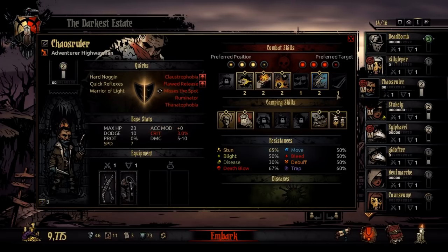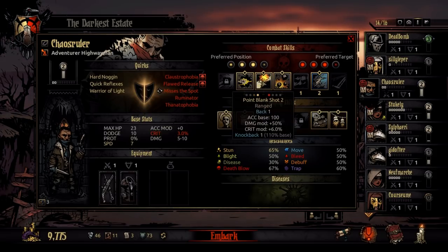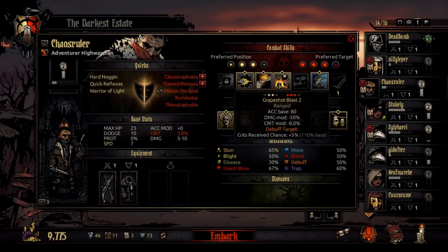We'll look at a ranged person like the Highwayman. Wicked Slice can be used from the first 3 slots of the party and can hit the first 2 slots of the enemy party. Pistol Shot can't be used from the front, but can be used from the second, third, and fourth slot, and it can't hit the front enemy but can hit any of the back 3. Point Blank Shot can only be used from the front and can only hit the front enemy. Grape Shot can only be used from the second and third slots — the middle 2 slots — and it can hit the first 3 enemy slots and hits all 3 of them at once. If you see a line connecting the dots, that means it hits multiple targets. All 3 of the red dots are connected by lines, meaning this shot will hit all 3 of the first people in the enemy lineup.